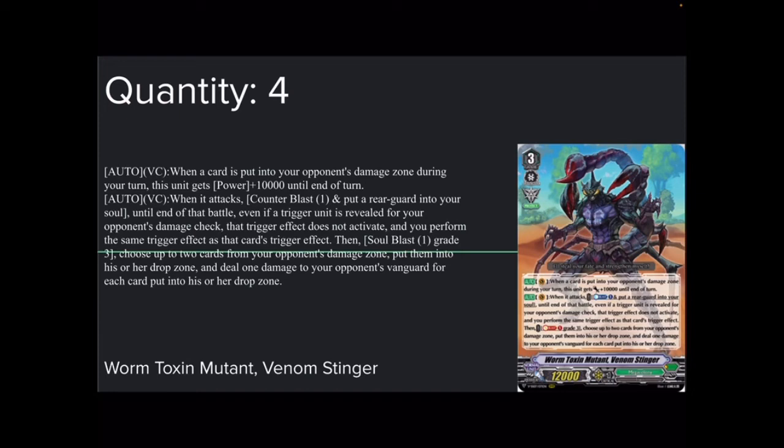Second skill: Auto Vanguard Circle — when it attacks, Counter Blast 1 and put a rearguard into your soul. Until end of that battle, even if a trigger unit is revealed by your opponent's damage check, that trigger effect does not activate and you perform the same trigger effect instead. Then Soul Blast 1 grade 3, choose up to 2 cards from your opponent's damage zone, put them into their drop zone, and deal 1 damage for each card put into their drop zone. You can take their 2 damage, heal them, and deal them 2 more — slightly decking them out, and you can take their trigger effects. So technically you have 4 drive checks.